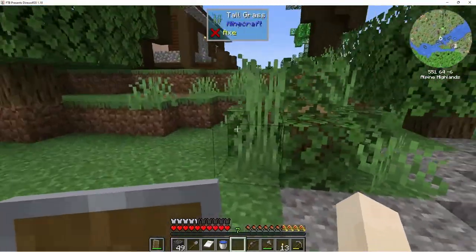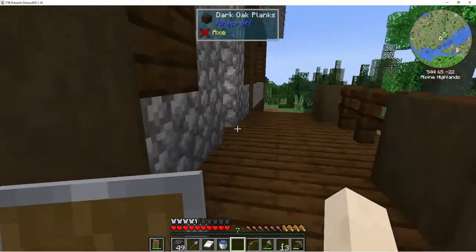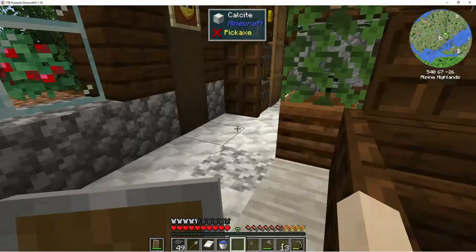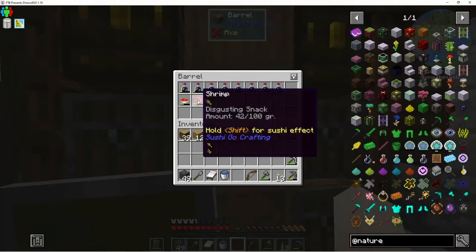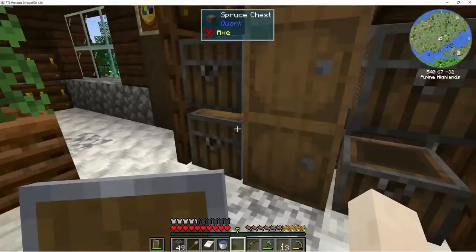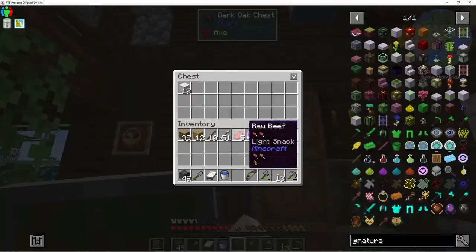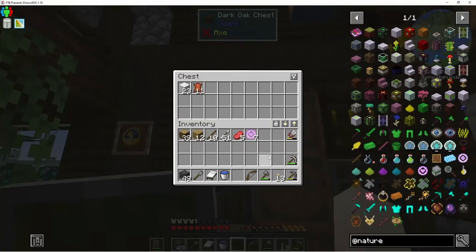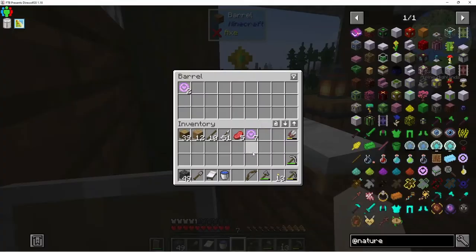Awesome. I really wanted to get the bamboo so I could do the thing with the mud. We also got some shrimp to put in here — disgusting snack. We were gonna put the leather up here with the wool. And what are we doing with this spirit? I put it up here — I don't know what that does, but we'll keep them I guess.